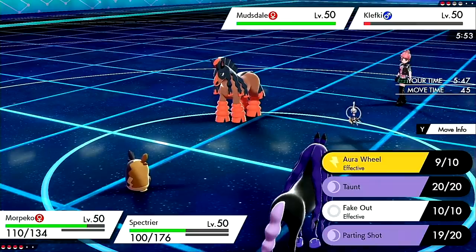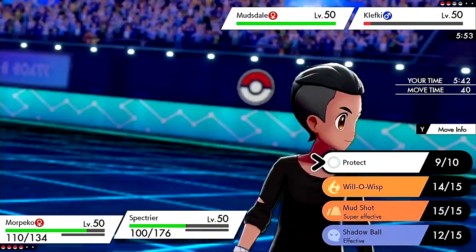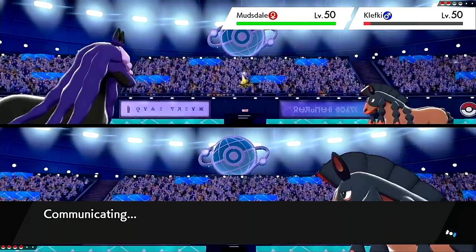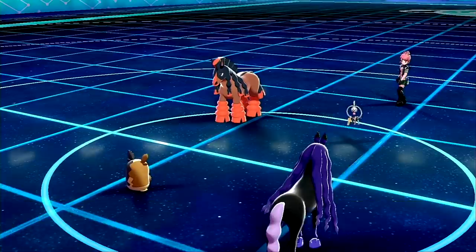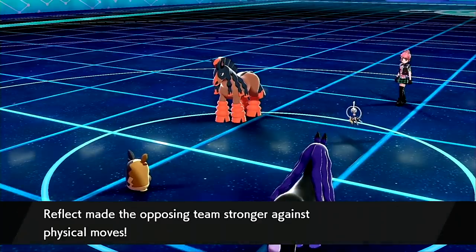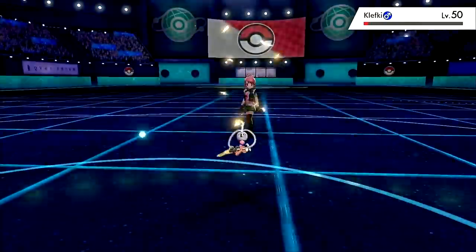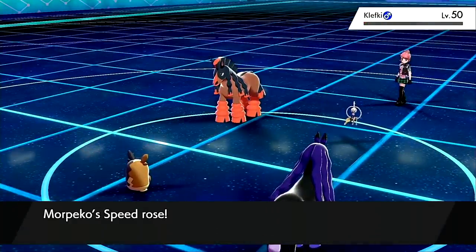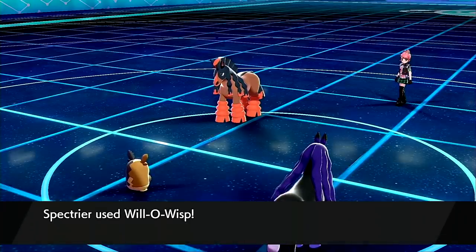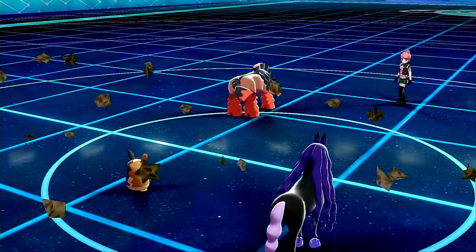My play here is to Aura Wheel into Klefki and go for will-o-wisp onto Mudsdale — I'm not even going to hit it with anything, just will-o-wisp it for some revenge from earlier. Klefki is down. Will-o-wisp — okay, this is just not my game to land. Why? I want them to tell me why they would run that.